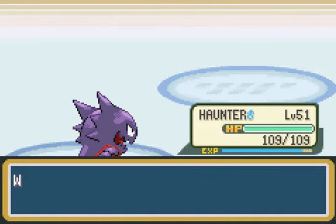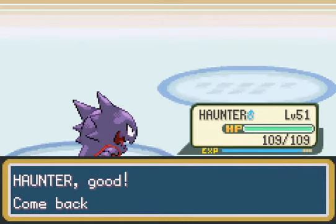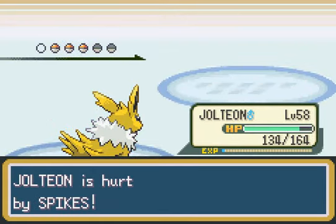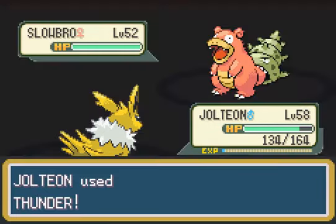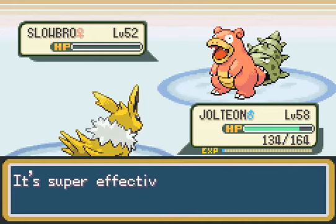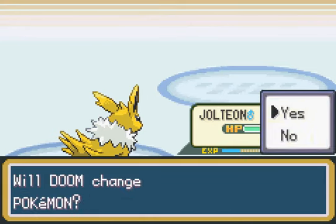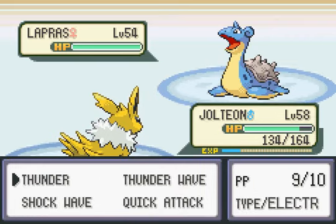Alright, Slowbro — definitely Jolteon. Slowbro, as I explained before, is very defensive. I'm going to hopefully try to finish this fast because he has Amnesia, which can sharply raise his special defense. Alright, Lapras is her strongest Pokemon. I don't know why she's always sending out Lapras against my Jolteon — just doesn't make sense to me.